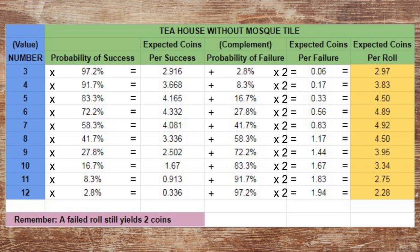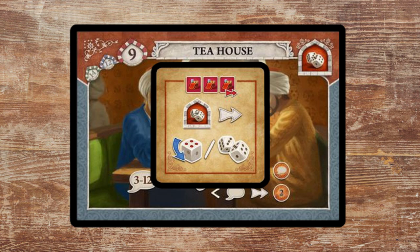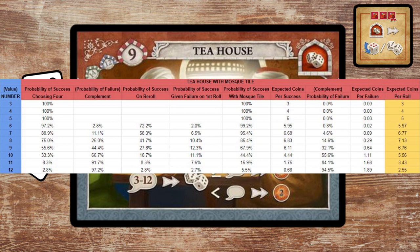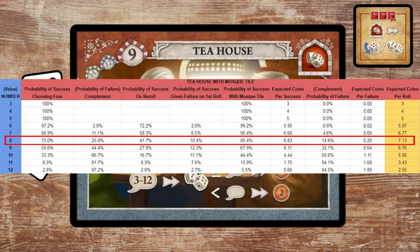The numbers here change a lot once you have the dice manipulation mosque tile. Since you can choose to turn either die rolled into a 4, or you can just re-roll the dice entirely, your chances of success go up drastically. There's a link to the spreadsheet in the description, but the important part is that the highest expected coins per roll changes to an 8 after you have the mosque tile, so that's the number you should be guessing the most.